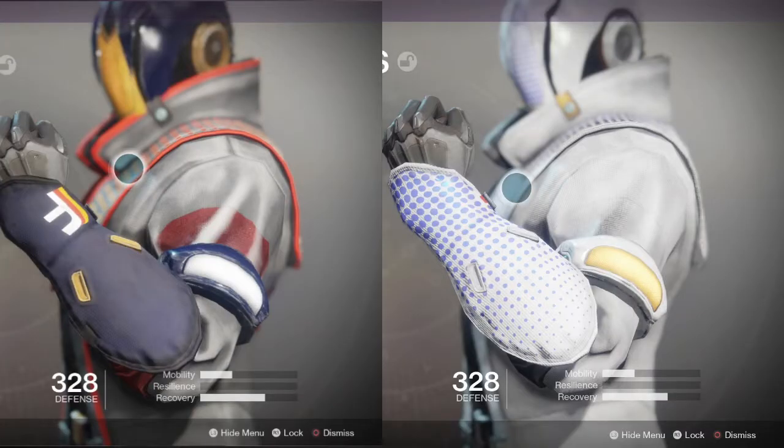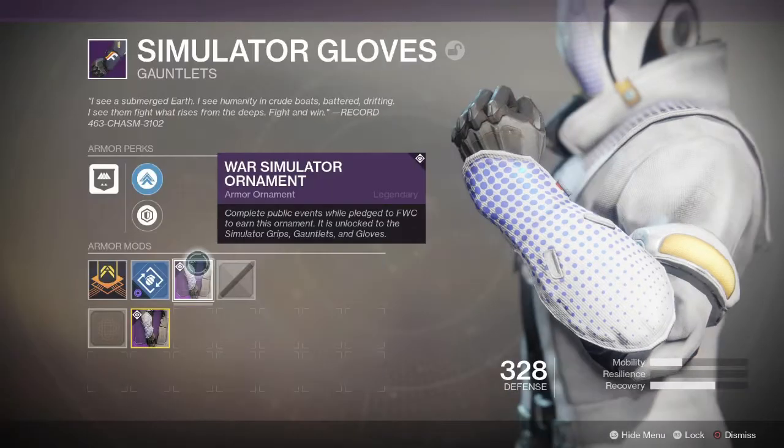Next up we have the gauntlets, and again there's no materialistic or styling change. All that's changed is the paint scheme, which is the much more improved plain simple greyish white with the blue dots. To get this ornament you'll have to complete public events for Future War Cult — the total amount you need is 15, which is easily achievable on any day of playing.